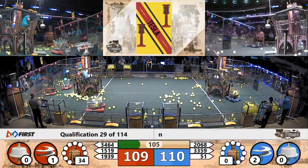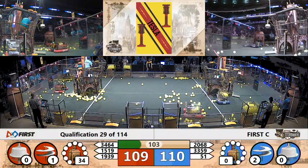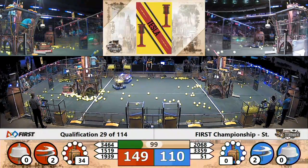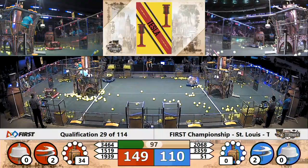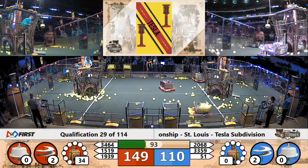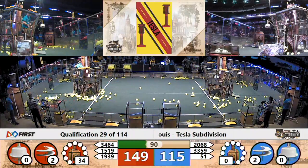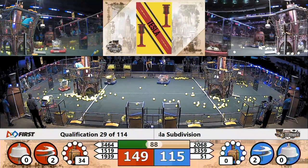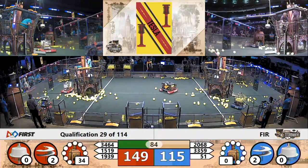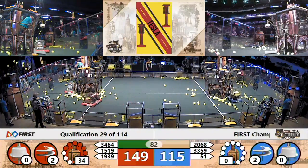Meanwhile, the blue alliance has two rotors spinning. The red alliance has one. Here comes another gear — now they've got two rotors spinning on the red side as well. Blue is working on their third rotor and has two of the four gears in place. You need four gears to get a third rotor spinning.